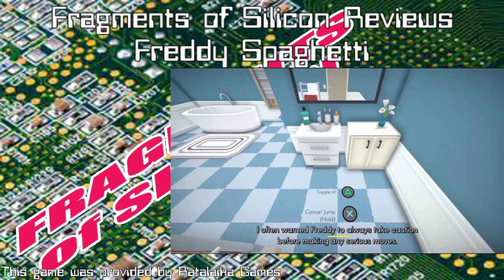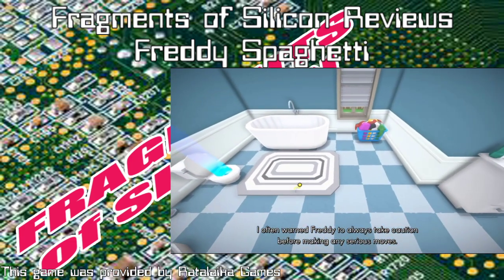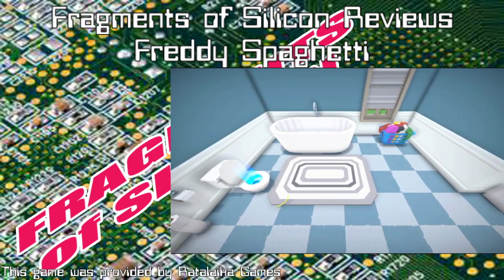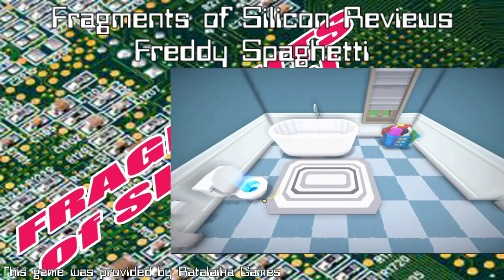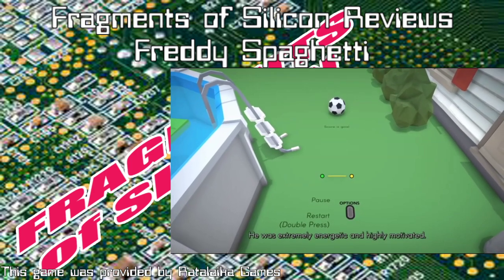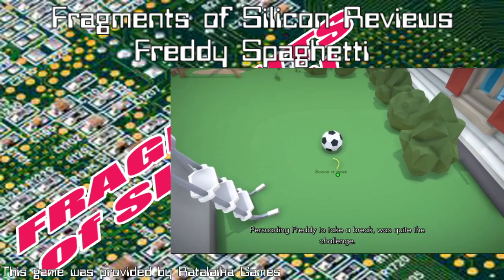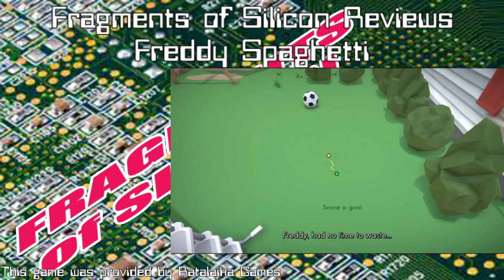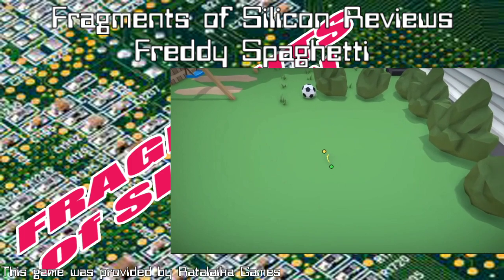There are other physics-based things, like you can knock items about. There's one with the keyboard. I thought the keyboard wasn't that bad. Oh, I found that to be tedious as fuck. It's tedious, but it's not one of the most infuriating things in the game. And here you can kick balls and stuff. I didn't enjoy this one because the controls are fairly imprecise and the ball just flies — it doesn't have very good physics.